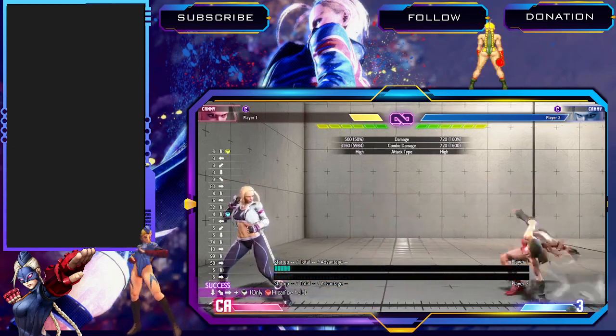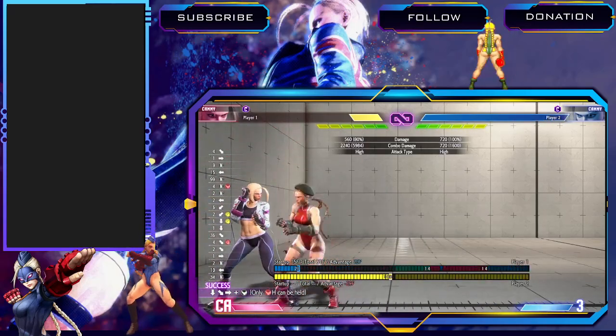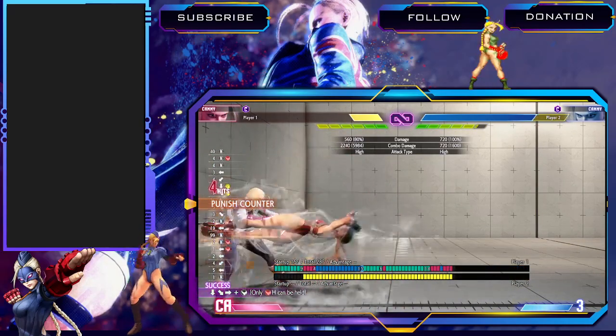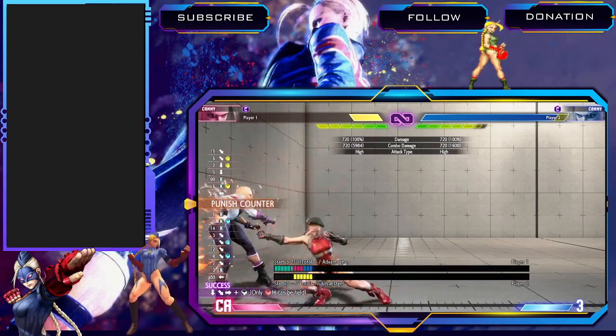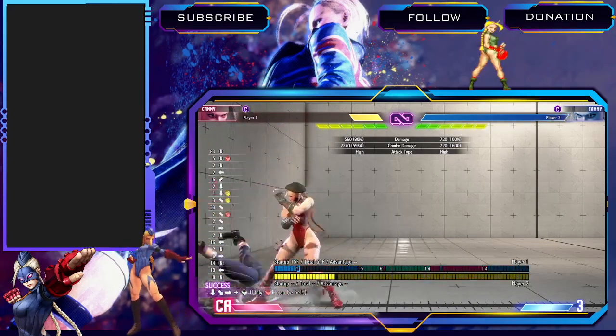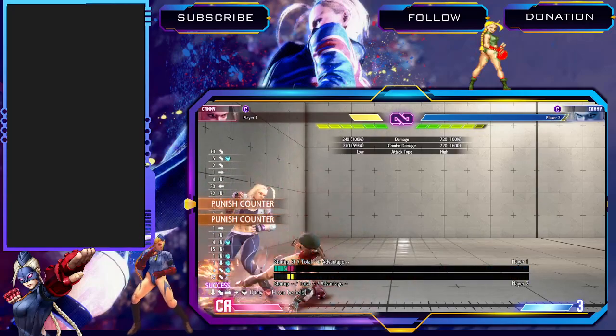Spiral arrow — not a lot to say. It's your main combo ender unless you're in the corner, where you'd actually end with DP because it does more damage. Everywhere else this is your main combo ender for all your combos. Medium and heavy attacks you can link into the heavy spiral arrow. If you're doing lights, heavy will be too slow so you want to use medium spiral arrow.